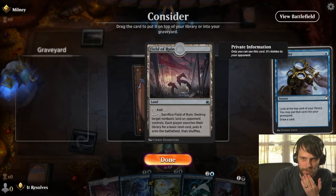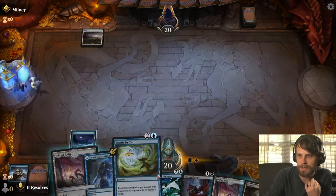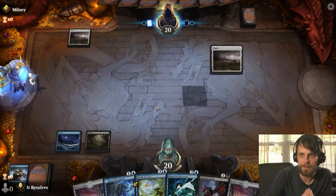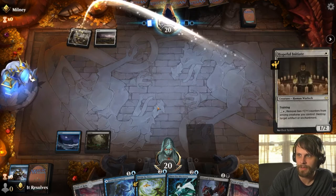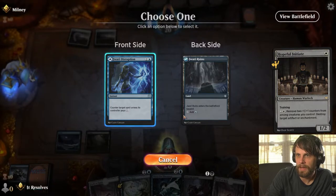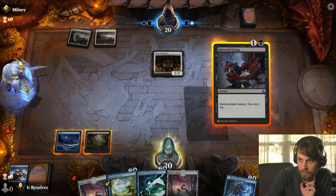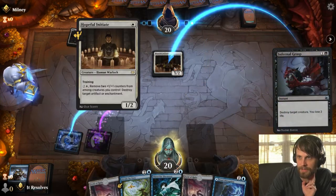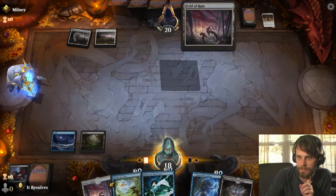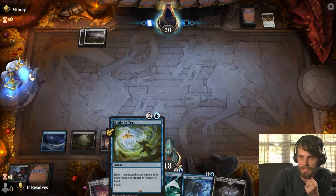A Field of Ruin — it is a land so I'm going to take it, just because it guarantees us the three. We get to pass here. We can Jawari Disruption as we see fit, and worst case we have Infernal Grasp. I'll go ahead and kill this now — we do need to be mana efficient. We just get to pass here, leaving up basically any of these spells.